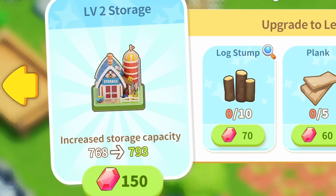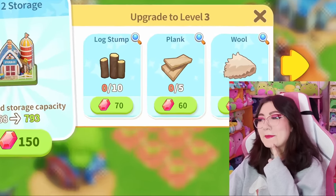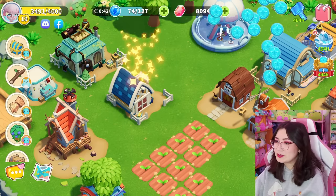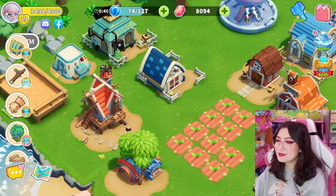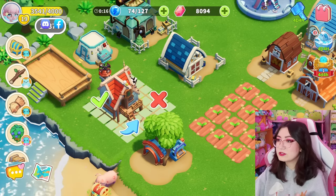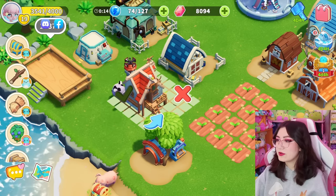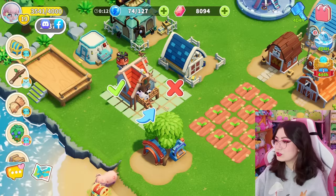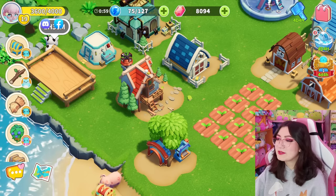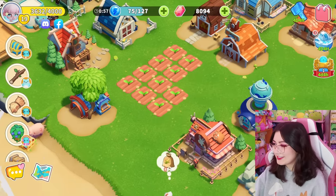Oh look at how cute it looks if we upgrade it - I'm gonna upgrade it, I'm gonna use some of our gems. I do have a good amount. Oh, now it has a cute little fence - I'm glad I did that. We also have a little woodshed and it's so cute. I think I want to put this one nearby the storage and let's upgrade this one too. Look how cute that made it - now it has little trees around it. I love that.